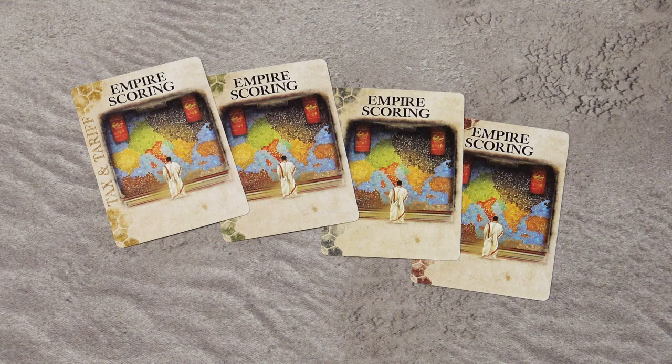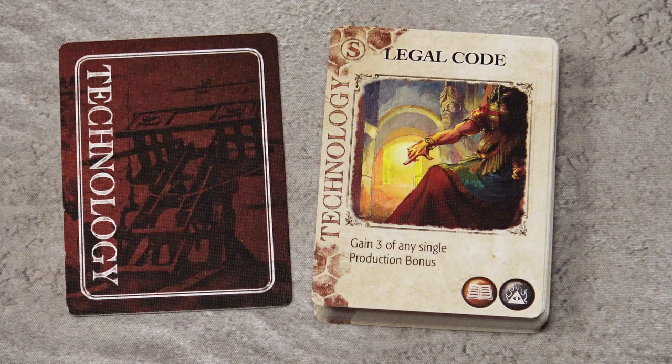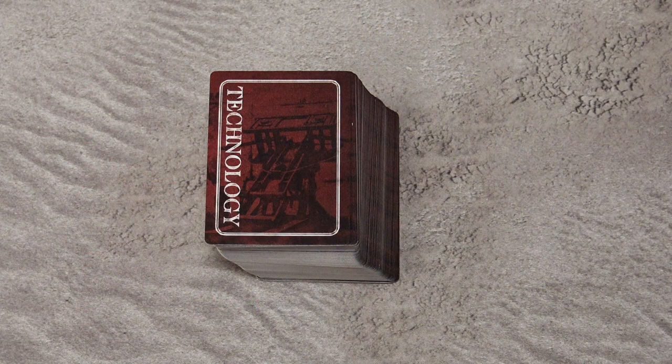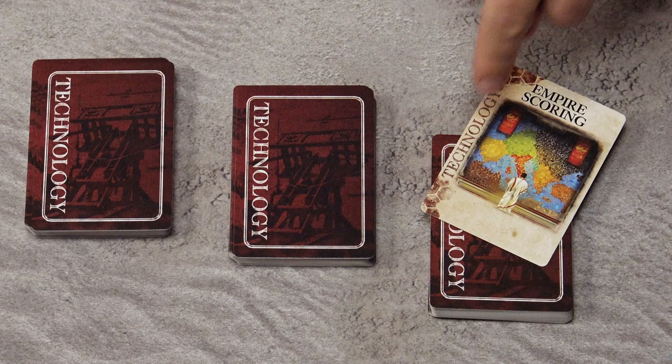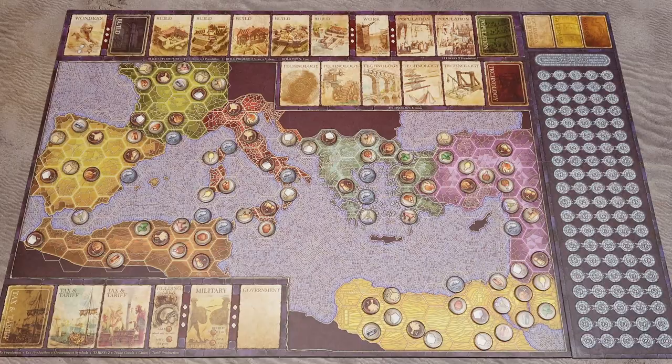Now we will create the card decks. First, locate the empire scoring cards and set them aside. Take the starting technology cards marked with the S symbol in the top left-hand corner, shuffle them, and deal five to each player. Shuffle the remaining starting technology cards with the other technology cards to create a draw deck, then cut this technology deck into three roughly equal stacks. In a four to six player game, shuffle the empire scoring card into the last stack, placing the other two stacks on top so this card is in the bottom third.